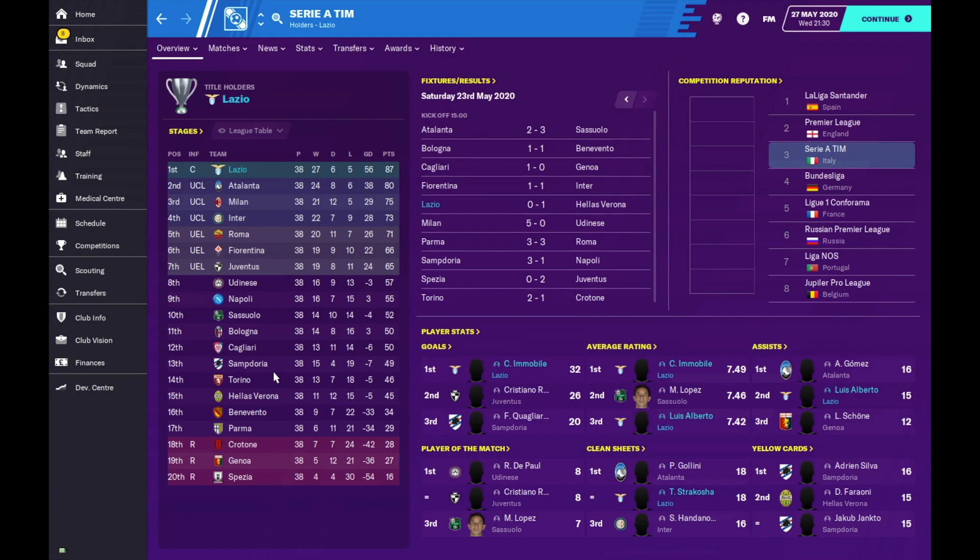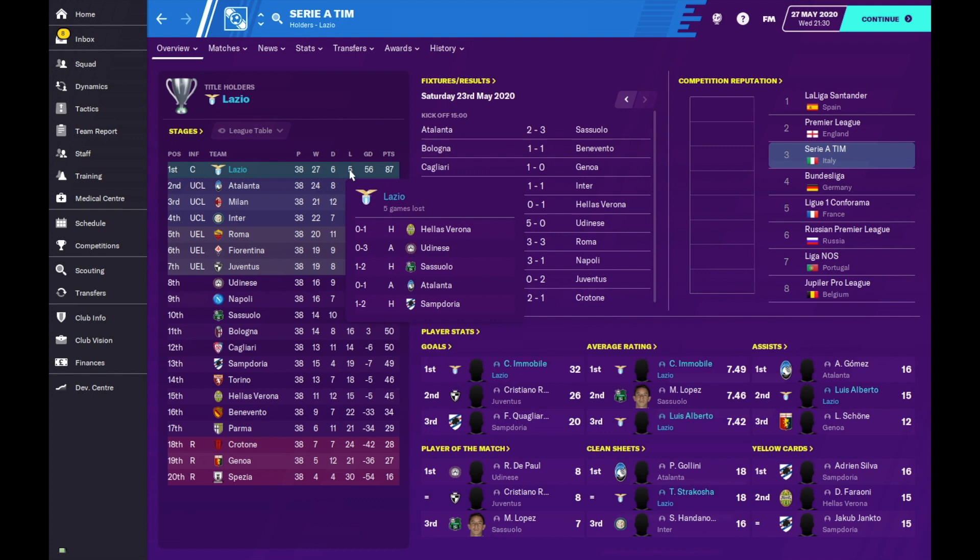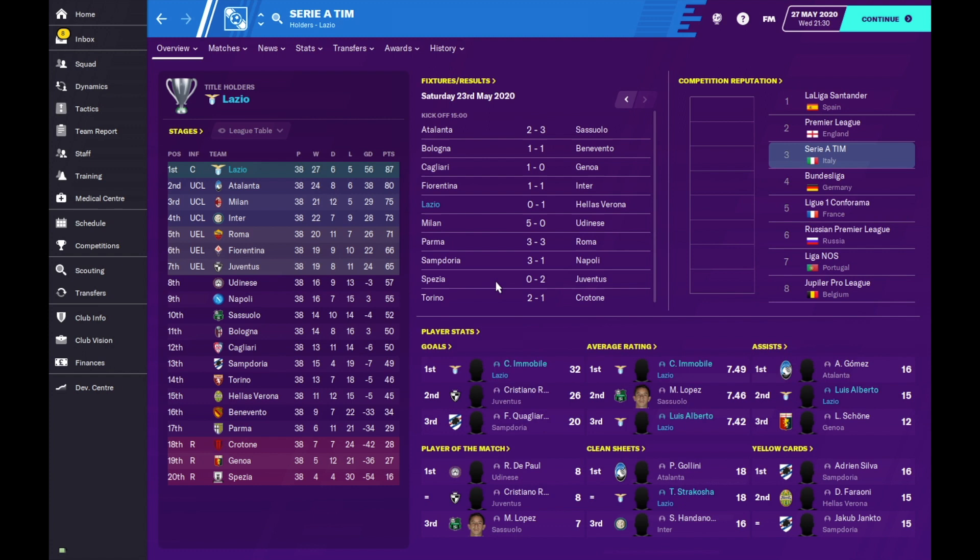Lazio won the league playing this system. We played 38 games, winning 27, drawing 6, and losing 5. Those five losses came against Hellas Verona at home, Udinese away in a 3-0 defeat, at home to Sassuolo, away to Atalanta, and at home to Sampdoria - three home losses and two away. For goals, Ciro Immobile as the poacher scored 32 goals, outscoring Cristiano Ronaldo, and was also the highest average-rated player in the league. Luis Alberto our trequartista also had a very high average rating.